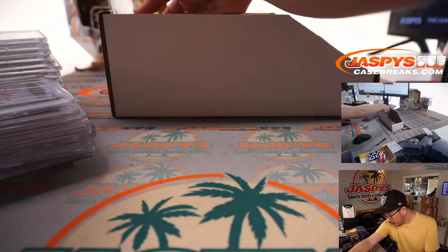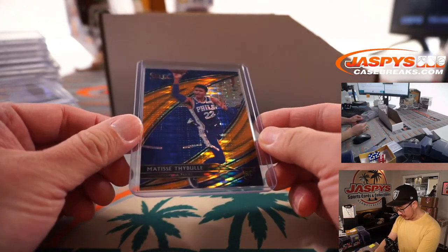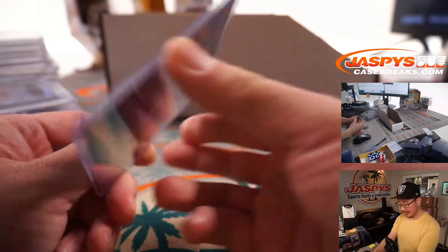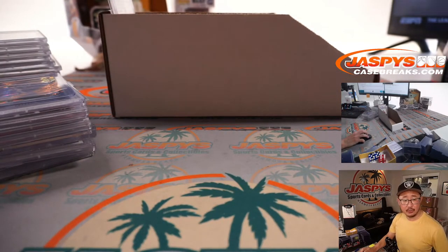A few ungraded cards. We've got a Matisse Thybulle for the Sixers, 6 out of 13, pulsar design in the background. 76ers. Eastwood.